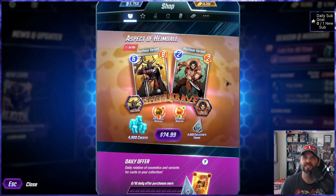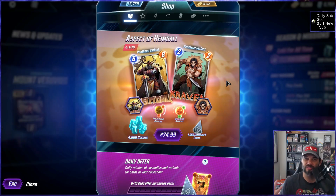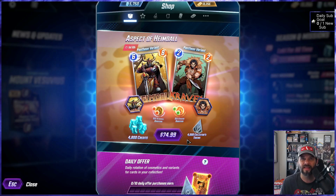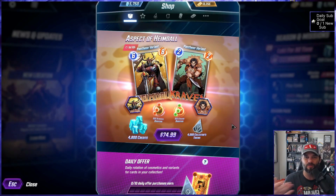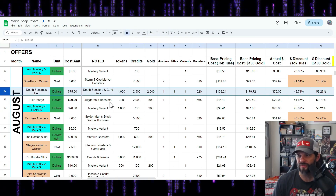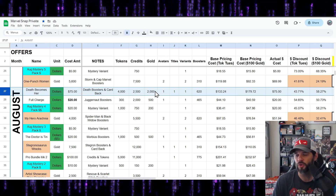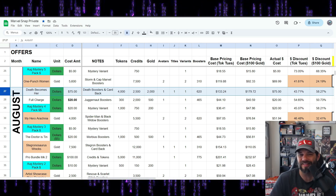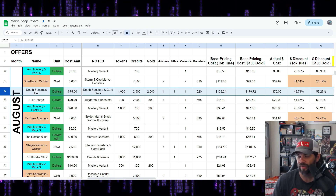I'll be curious to hear what even krakens think of this offer. I'm still saying it's a whale probably-buy, because whales will buy as much as they can — and that's probably why it's priced this way. Second Dinner wants to test exactly what they can get. Jumping back briefly: Death Becomes Her was the last 75-dollar offer. Same amount of tokens, but it had 2,000 gold — which is about a 35-dollar value in game. I'd rather have gold than 2,300 credits.